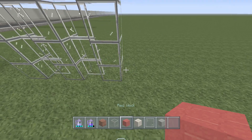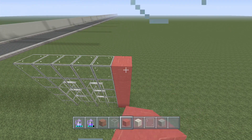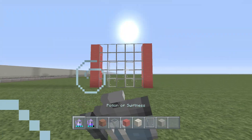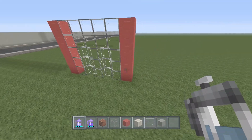On both sides of the glass sections, take your red wool and stack it all the way up to the same height as the glass. And just like that - here's our front door into the gas station store.